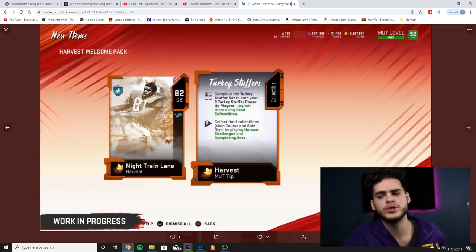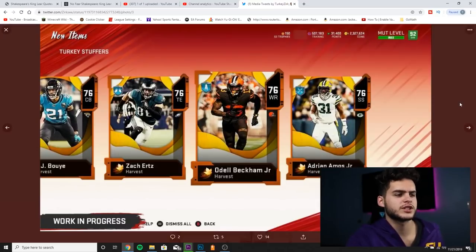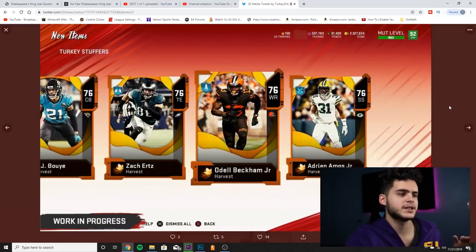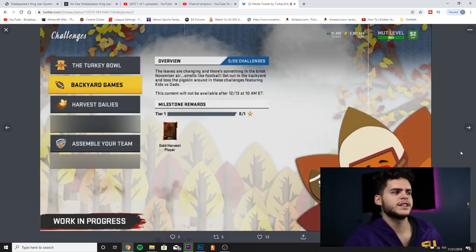You can get all eight Turkey Stuffer cards eventually, so don't go crazy about which one you pick first — but I'd recommend picking the one you want to upgrade first. Put the Turkey Stuffer Mutt Tip into the set and you'll get a Turkey Stuffer card via a fantasy pack. You get food items from solos, packs, and collections.